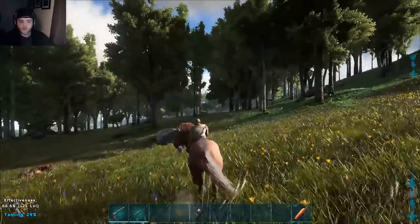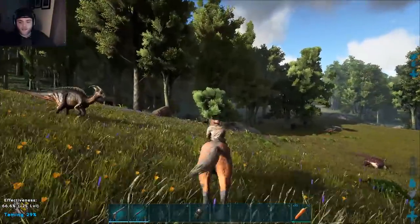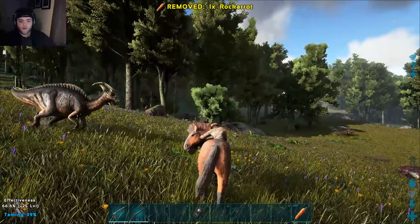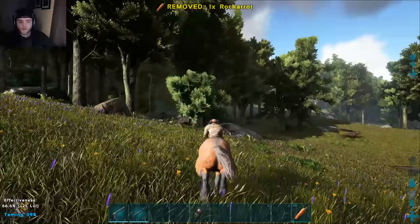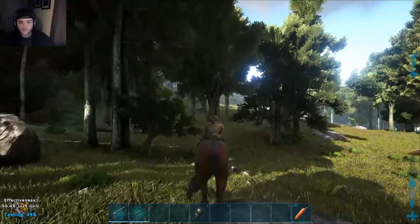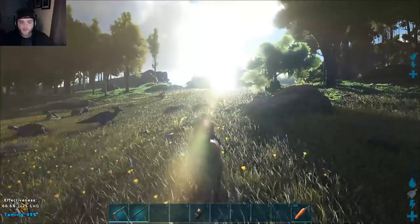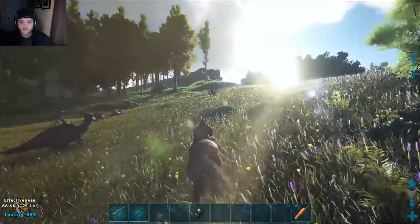Oh this is going swimmingly. I don't even know what level it is — I just saw it and had to kill all the things around it, and we should be good. We're at 39%. Don't kick me off. Let me love you. You know you want to be my friend. I'm giving you all sorts of carrots.